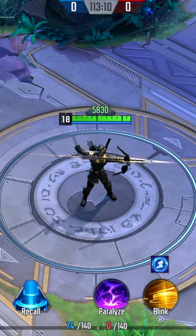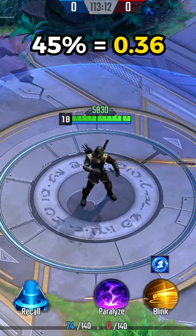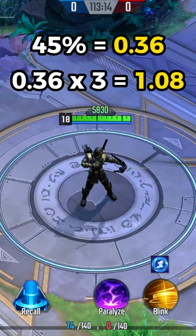45% attack speed equals an additional 0.36 attack speed stat value. Having 3 of those will provide 1.08.